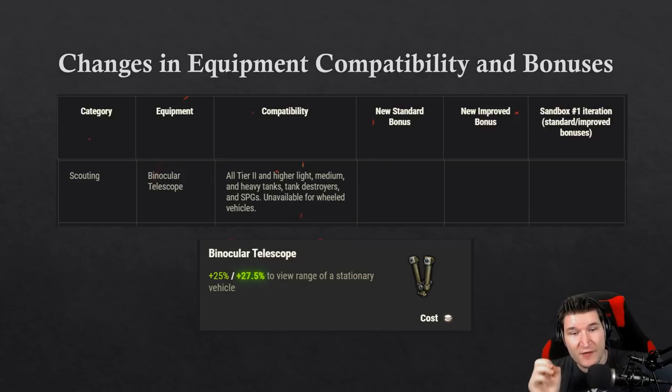For binoculars, the biggest thing is they're available again for everybody — heavy tanks, medium tanks, light tanks, and even SPGs. Wheeled tanks still don't get them, which is totally fine. However, binoculars should not be bound to your tank requiring gold to disassemble, which would be very stupid. I really hope they revert that change but they haven't said anything about it.